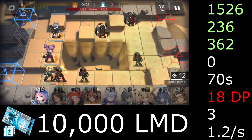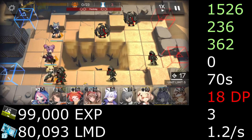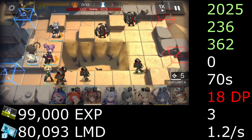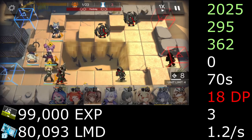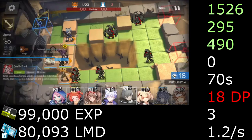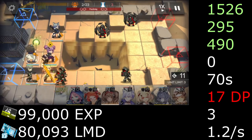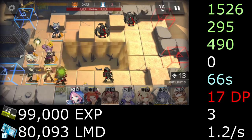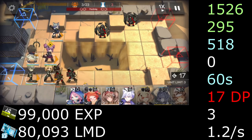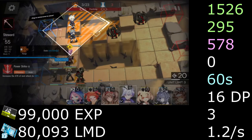Defense Up increases Beagle's defense by 5%. With 999,000 EXP and 80,093 LMD, her HP, attack, and defense go up to 2,025, 295 attack, and 490 defense. At max level, Defense Up improves from 5% to 10% extra defense. Her potential bonuses are 1 less DP cost, 4 seconds of redeploy, 28 extra defense, 6 more seconds of redeploy reduction, and 1 less DP cost. Her 100% trust bonus adds an extra 60 defense.